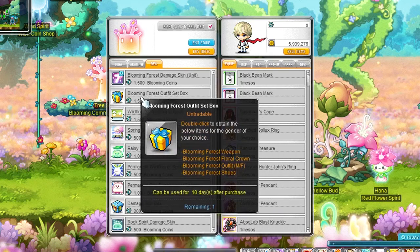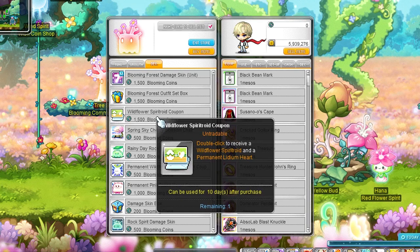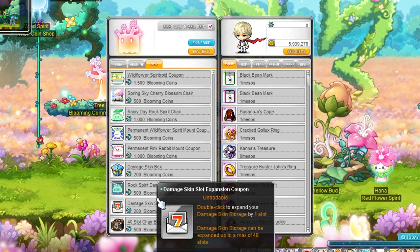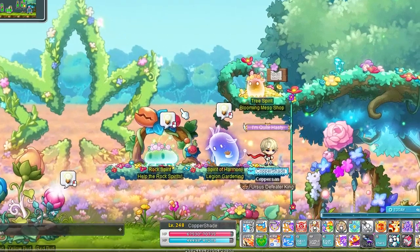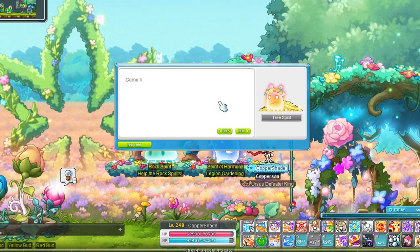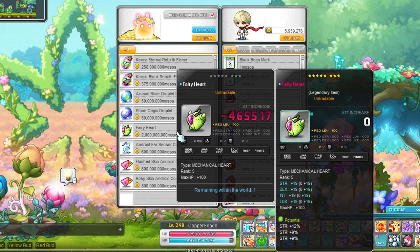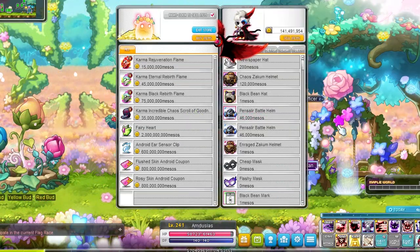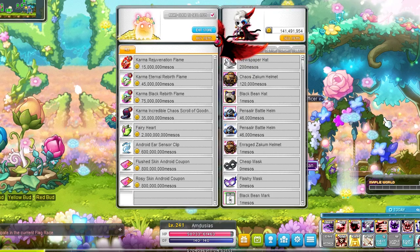The decoration store has various fun outfits, damage skins, and other items — get whatever you like. If you are on reboot and don't have an android yet, I recommend getting the wildflower spiritroid coupon, because the tree spirit sells a 2 billion meso heart in the meso store which is the best heart-in-slot you can get in reboot unless a one-roid comes around. I wouldn't say the flames are worth it in the meso store at that price. On regular server the heart is okay, but there are probably better hearts available in the auction house.